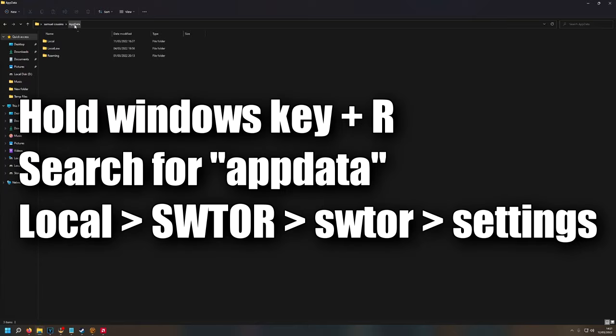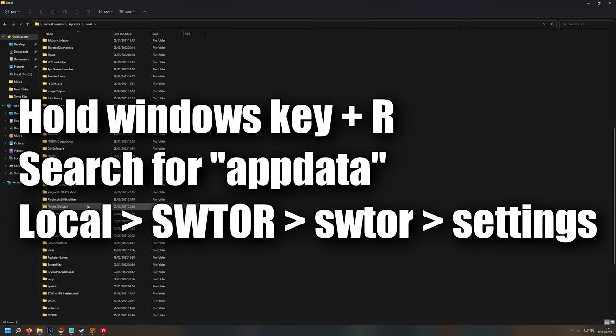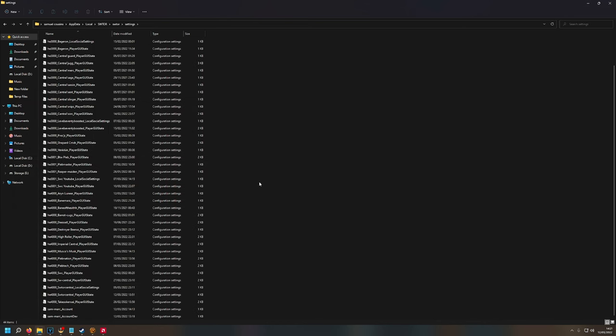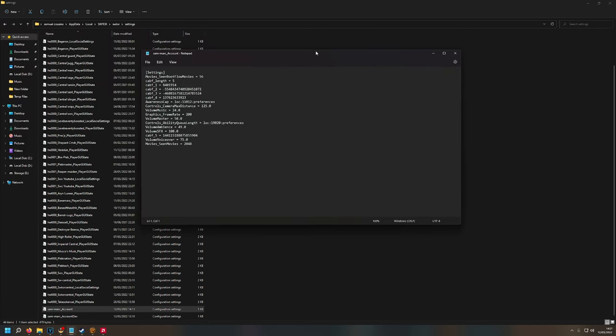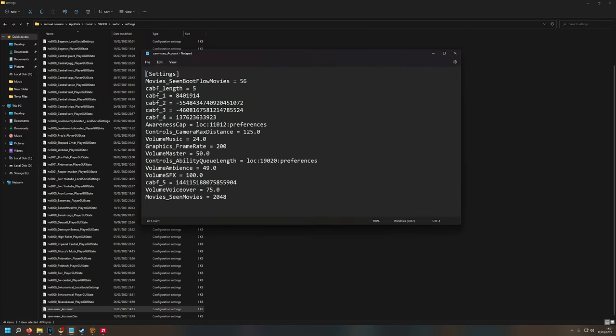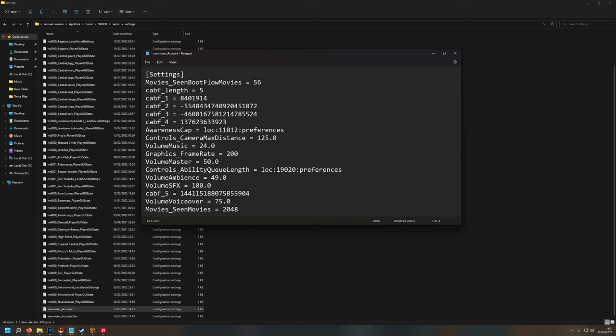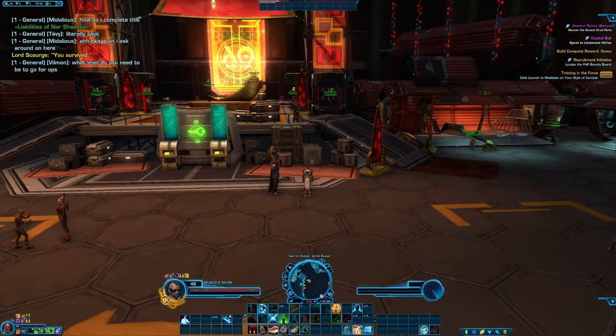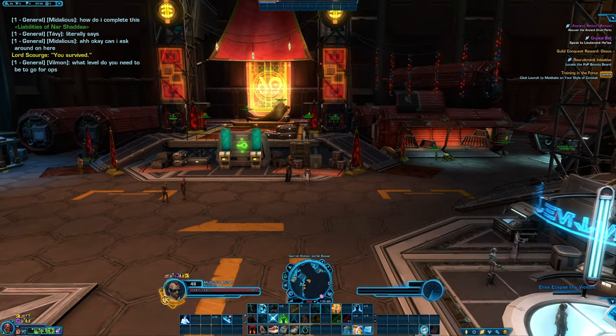By navigating to this folder that you can see on screen, you can actually change the max camera distance in game. Open up the text file which is your name followed by the word account — don't mistake it for the account dev file. Scroll down until you find max camera distance, change the number value which should be 25.0, and change that to 100.0 or 125.0 for a bit more. Then when you come back in game, you'll be able to see that your camera can now be zoomed out much further than before.